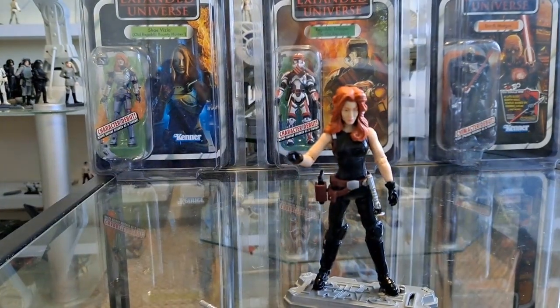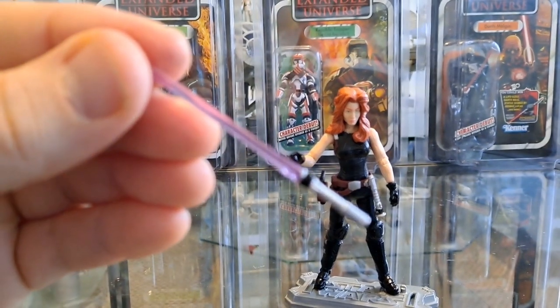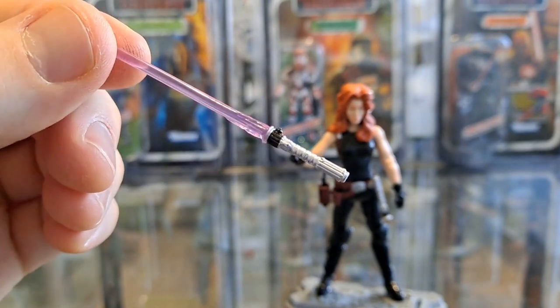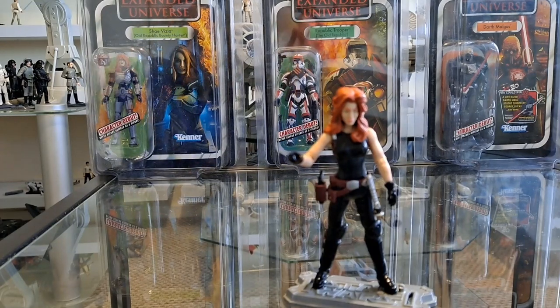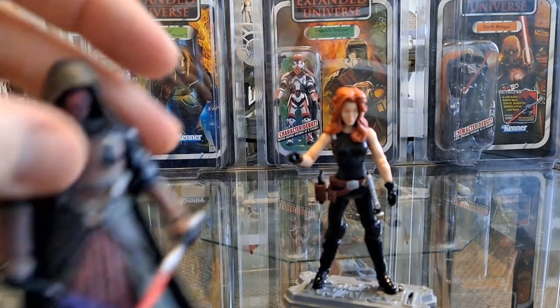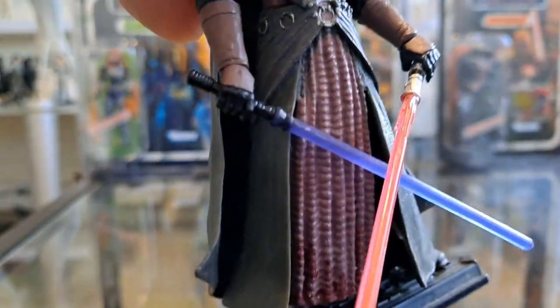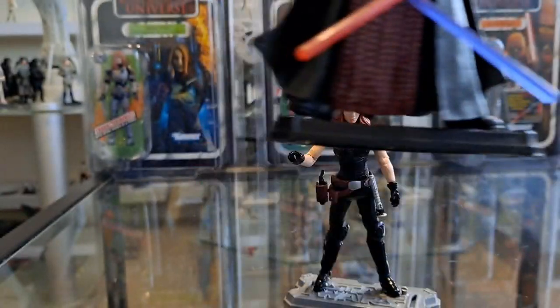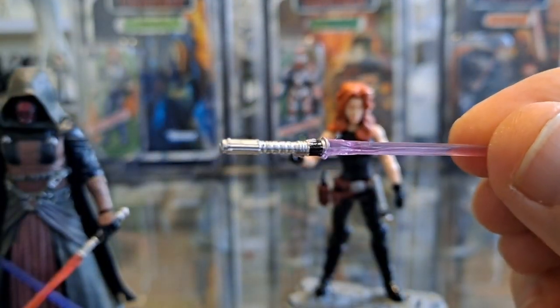They give you a hilt, lit and unlit, because you're supposed to display one or the other. I'm really tempted to give that saber to Revan — my Revan has got a really poor purple saber which I think came from a SASI figure. It looks terrible. The new saber would look much better on Revan, but that's something for me to worry about in the fullness of time.